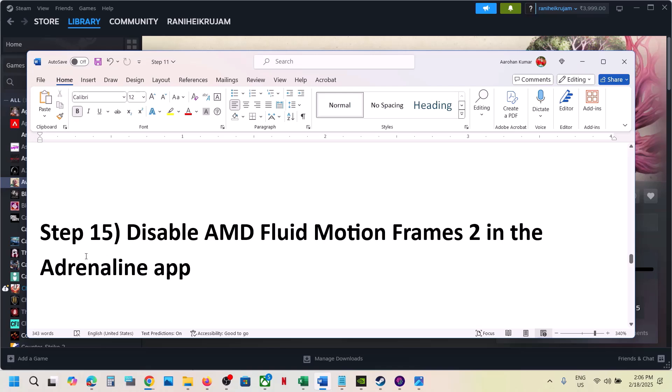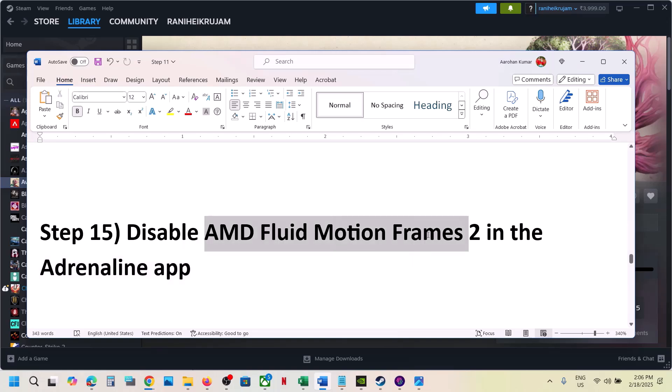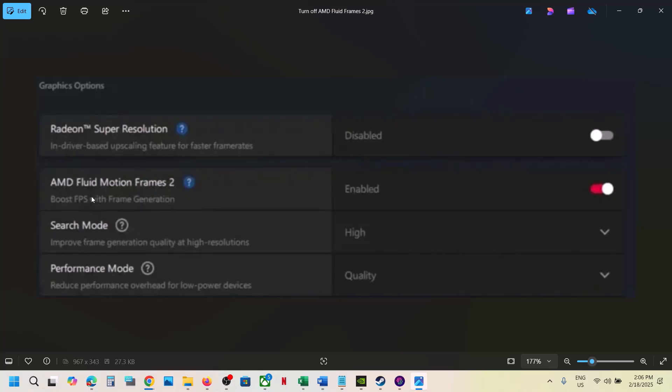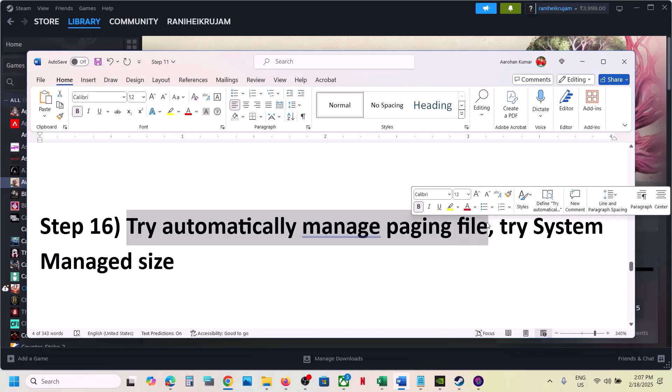Also close all Razer peripheral software. If you're using an AMD card with the Adrenaline app and have AMD Fluid Motion Frames 2 enabled, go to the app and disable AMD Fluid Motion Frames 2, then launch the game.